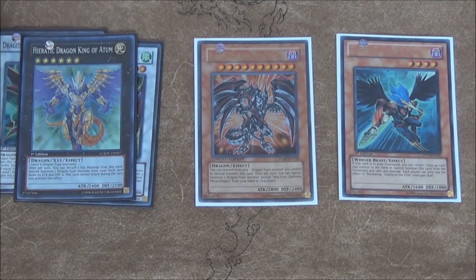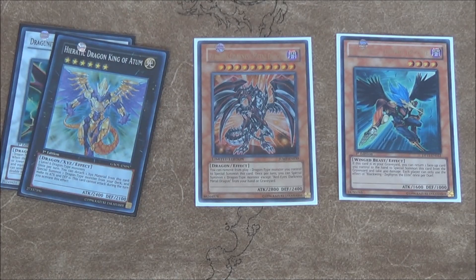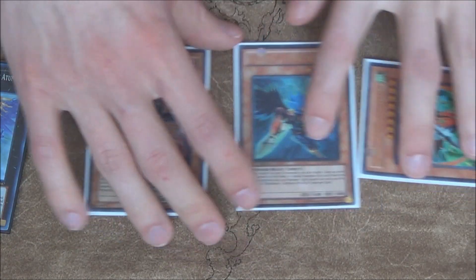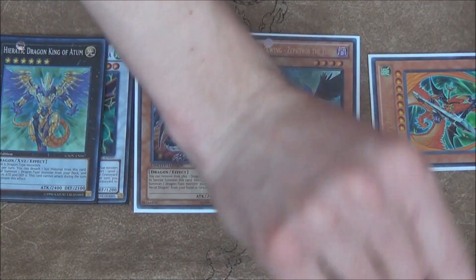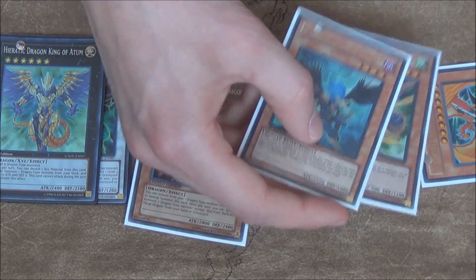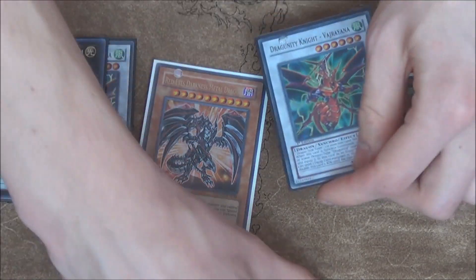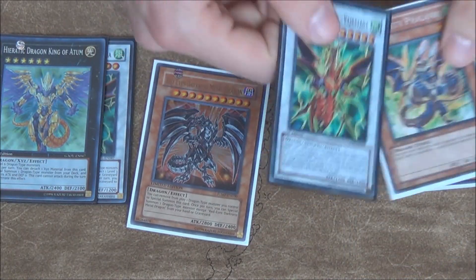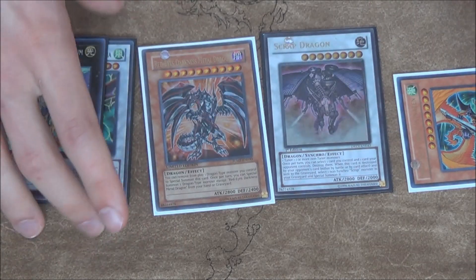Those two are going to overlay for another Atum. I suggest you detach the Gator — it doesn't really matter. Arma's effect is going to kick in because it was special summoned, equipping Phalanx. Phalanx of course can special summon himself. And now with Phalanx and Sephyros you can go into another Vajrayana. Vajrayana of course is going to equip Phalanx, Phalanx special summons itself, and then you can go into a level 8 — being Scrap Dragon, or Stardust, or Tidal Ruler, or whatever is relevant at that point. And you can overlay these two level 8s for Felgrand.